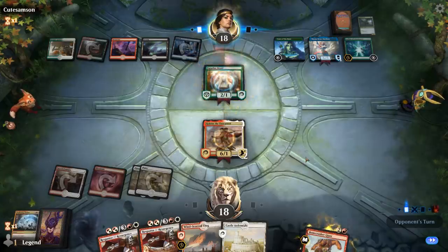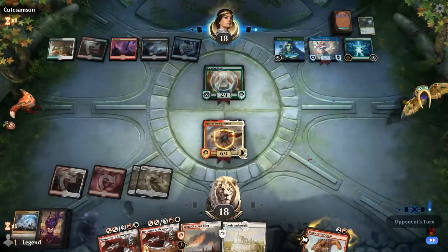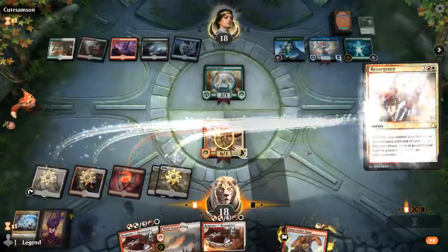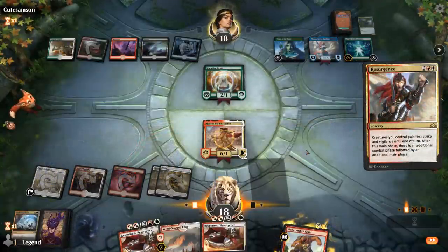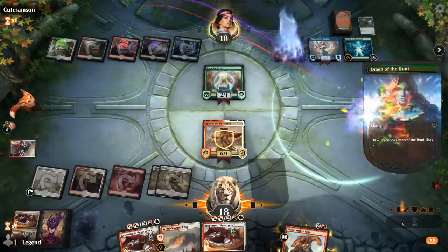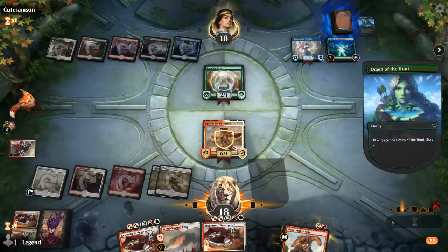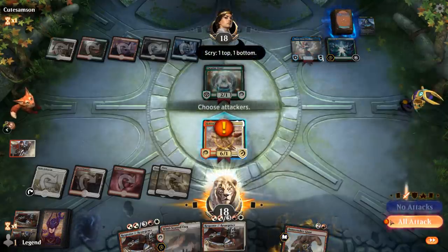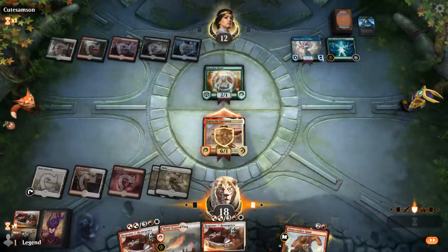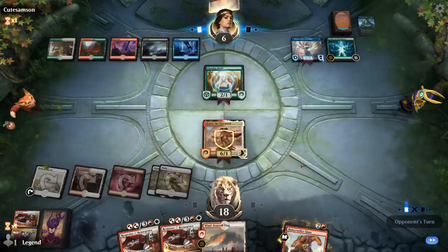A Paradise Druid — that's unfortunate. But with 2 Response/Resurgence in hand we should be fine, and we even drew a third one. We get in for 12 unless they want to chump, and next turn we can do it again. We're seeing the synergy here with Response/Resurgence and Haktos.